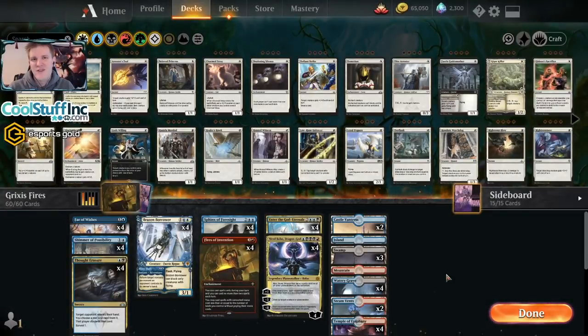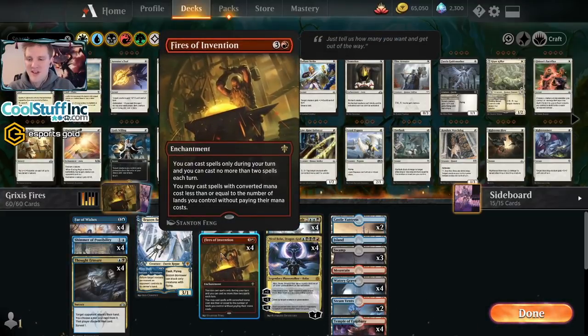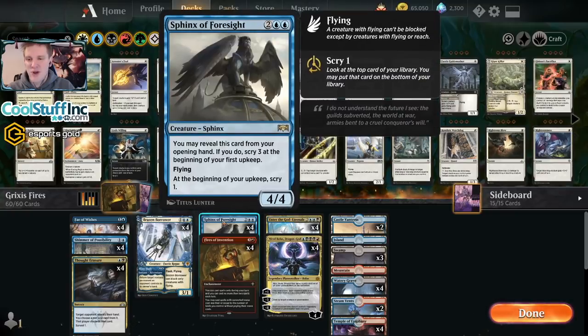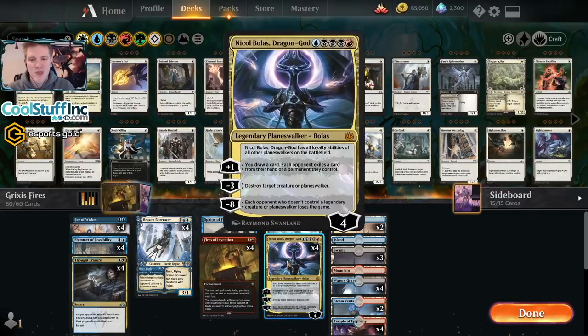Hello and welcome back to another day in the arena, it's me, CGB. Today the color challenge is serving up Grixis, so I built the first deck I could think of: Grixis Fires. This is a very fun little build that really wants to be consistent. I run a lot of four-ofs, and what I want to do is get to four mana, play Fires of Invention, drop a Sphinx of Foresight the same turn, or do something else to affect the board like a Granted or a Brazen Borrower.